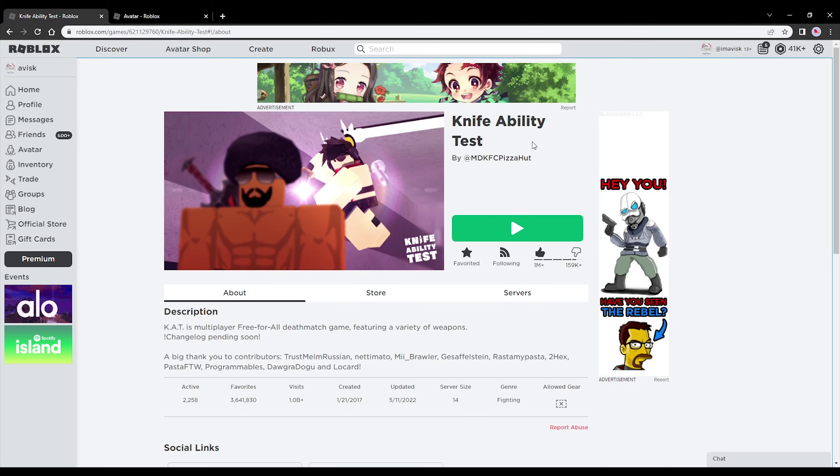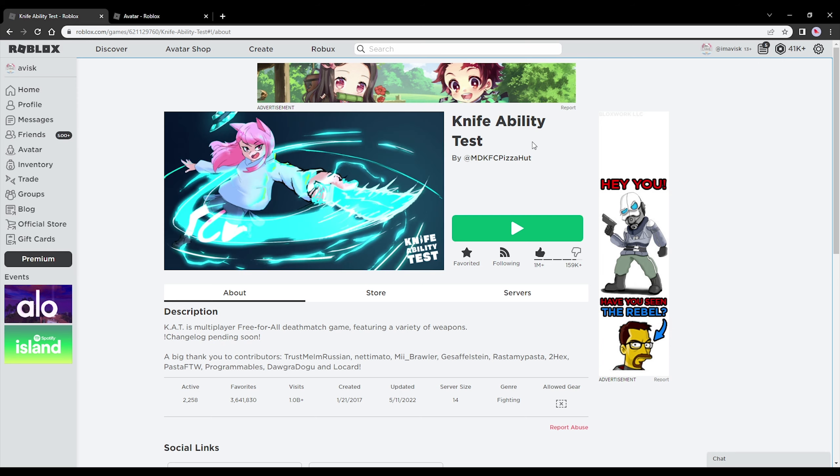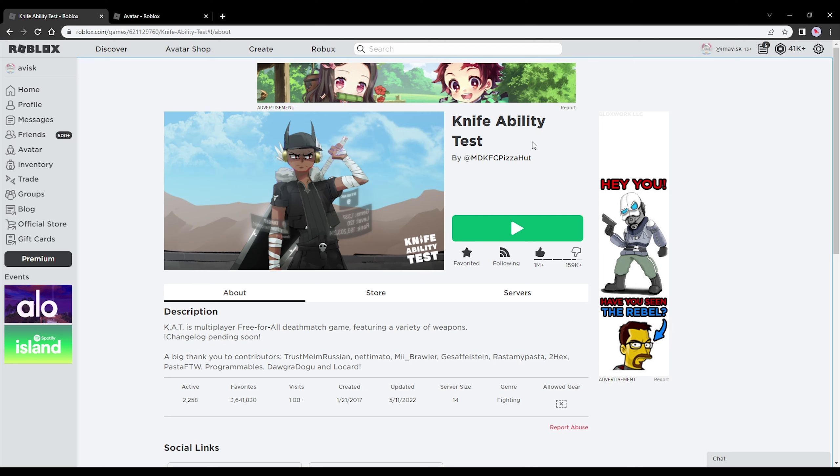Originally I had a different video planned for today, but something happened yesterday — the knife ability test crosshair broke. It doesn't necessarily mean it's knife ability test's fault; it could be that Roblox messed something up and the crosshair broke because of that, which wouldn't be the first time. Currently the crosshair doesn't work — you just have a regular Roblox cursor, which doesn't work too well in knife ability test.